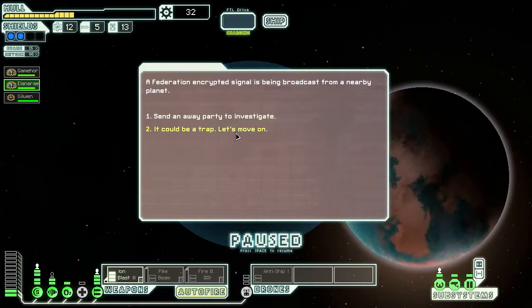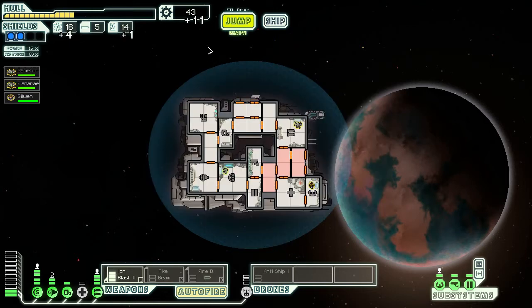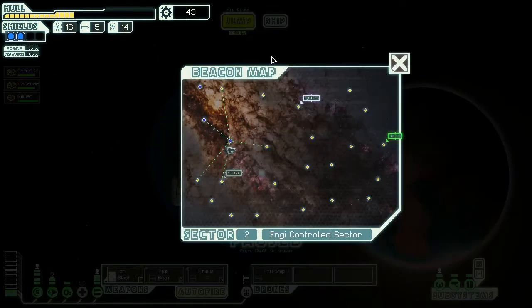A Federation encrypted signal is being broadcast from a nearby planet. We send a away party to investigate. You find a hidden Federation outpost — they message you: 'We just got word from a sister outpost that they've been discovered by the rebels and are under attack. If you are still loyal to the Federation, go save them.' All right, where do we have to go? There's a quest marker here.